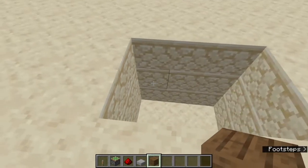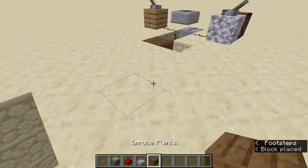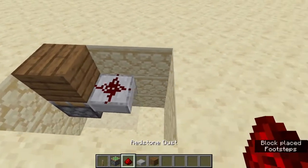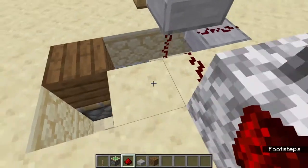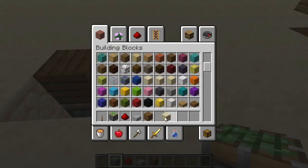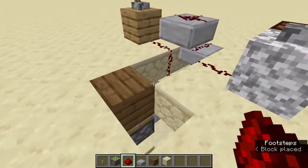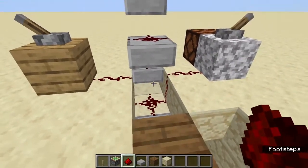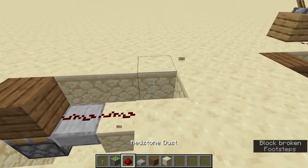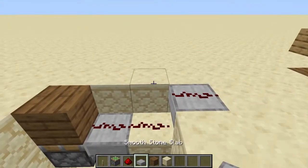Place a piston here facing up with a block on top. Then you'll need a slab going into this bit with redstone on it, which connects up to that. Then put a sandstone block there, add another piece of redstone, and above that you need the next section — another slab with redstone on it.